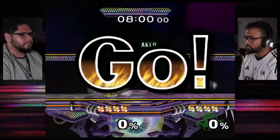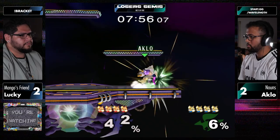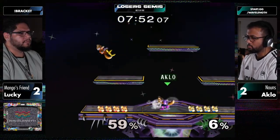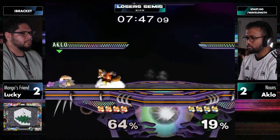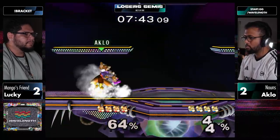Back to Battlefield. Something I noticed last game was that a lot of the time when Lucky would shine Aklo, he would wavedash back and wait out what Aklo was doing. I want to see if he keeps doing that. Nair, shine, fadeback, Nair, edge cancel - just perfectly safe. Great distance that Lucky kept amidst the tech chase sequence there.